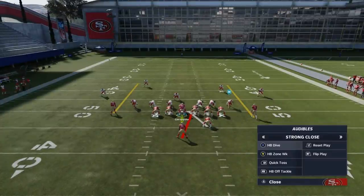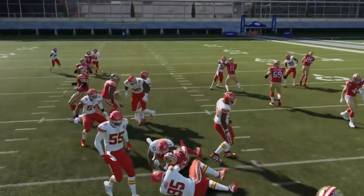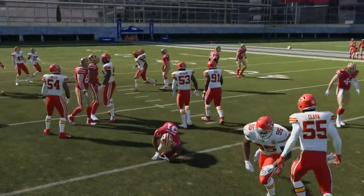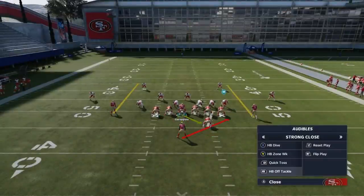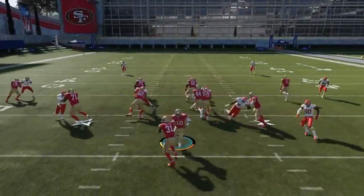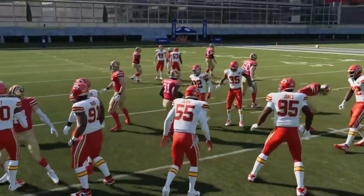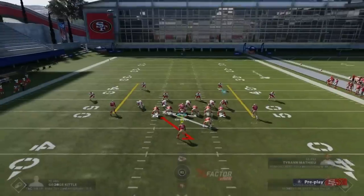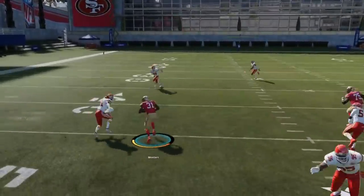The halfback dive I specifically have in my reads for when I see a huge gaping hole right over the middle — that's probably the only scenario where I'm going to use that. The three main plays though are going to be the counter, the quick toss, and the halfback off tackle. The zone weak isn't too bad either — in a scenario where you have a gap right where the zone weak play goes, that's going to be a pretty good one.